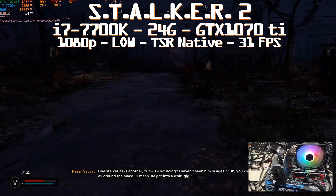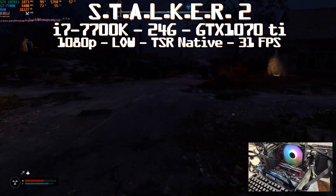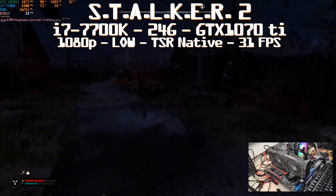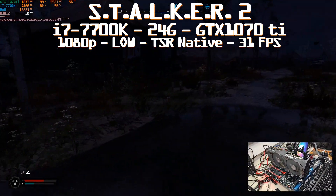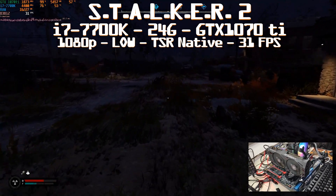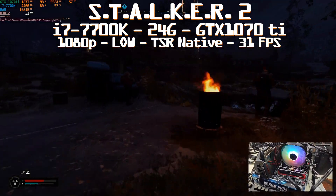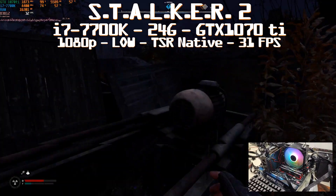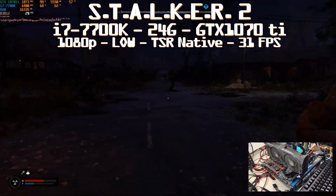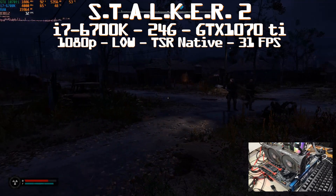If you don't want any upscaling and leave it at TSR native, you need to upgrade to the GTX 1070 Ti. That allows you to play in the city at 31 fps with a full 1080p image. GPU is pegged at 100% - that's what we want - using 5.7GB of VRAM out of 8. The CPU is in the mid-50s, so no more CPU bottleneck. RAM is at 15.8 to 16GB, meaning even for that card you need more than 16GB because Windows is running in the background.